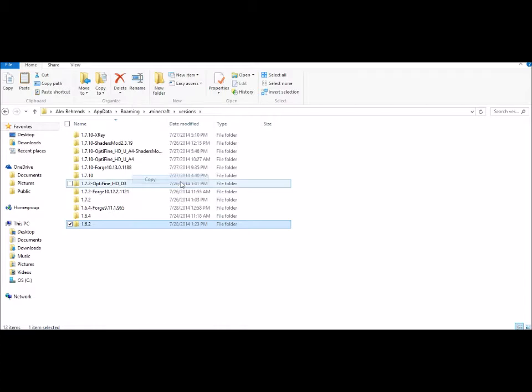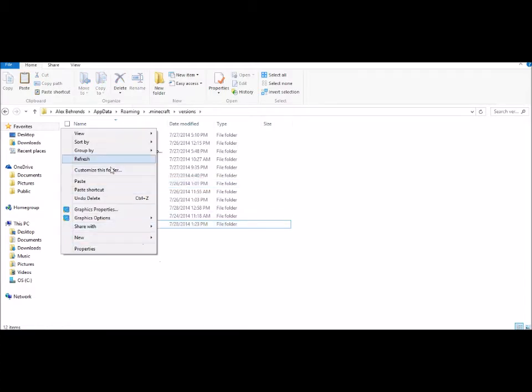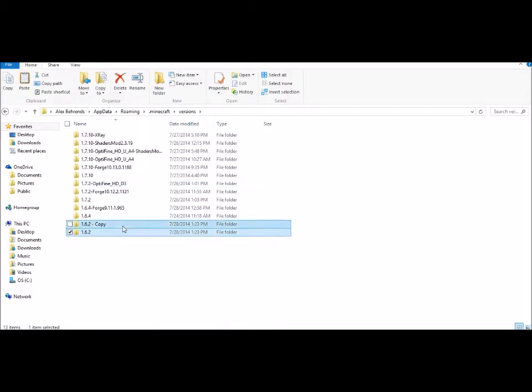Now what you're going to do is create a copy of the 1.6.2 folder, paste it, and rename it — anything you like. I'm going to keep it simple and use SPC for Single Player Commands. I prefer to highlight it and Control-C it so you can do later stages easier. You can rename this folder anything — I use SPC, but if you're using any other mod, you can just name it Mods.